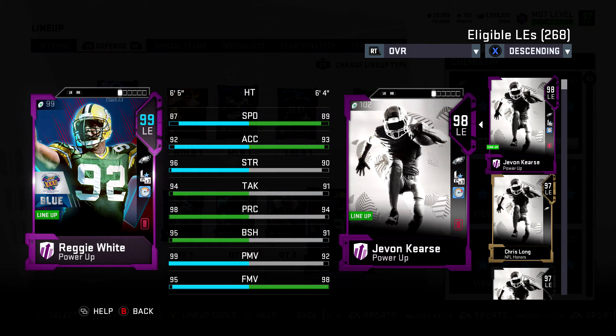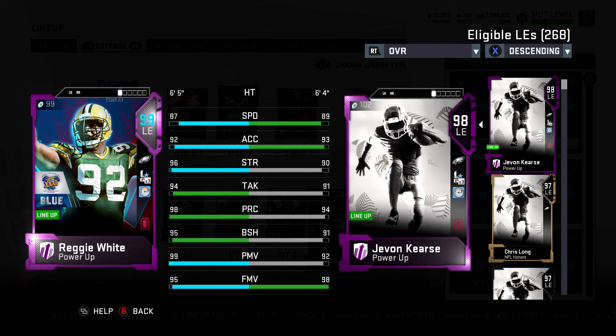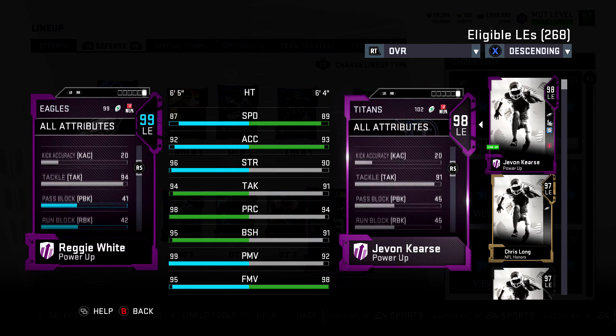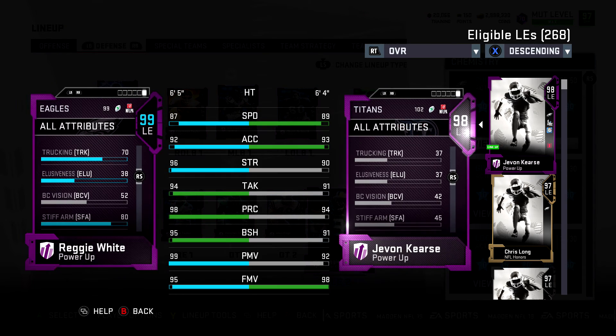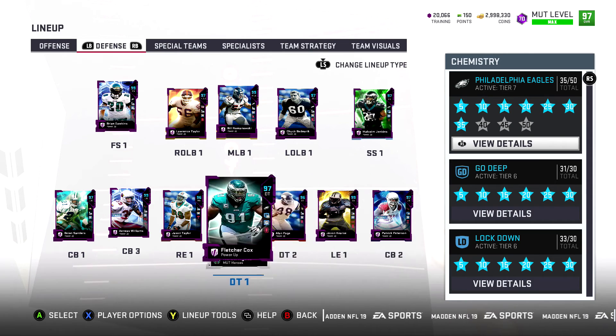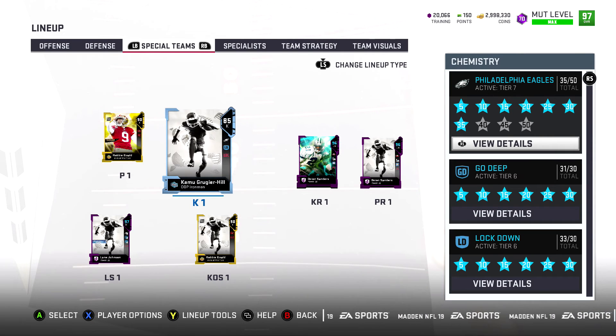Reggie White: 87 speed, 92 acceleration, 96 strength, 99 power moves, 95 block shedding, 98 play recognition, 95 finesse. He bullies offensive linemen — one of the best against the run and the pass. Love everything about that Reggie White card. For special teams, Robbie Gould is my kicker but I have to start Kruger Hill, which takes away Focus Kicker from Robbie. I don't like kicking field goals anyway, and I sub Robbie in for kickoffs.